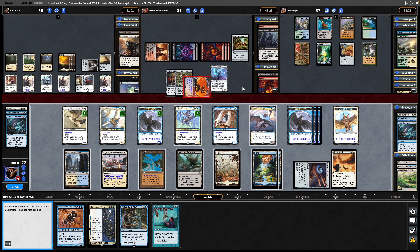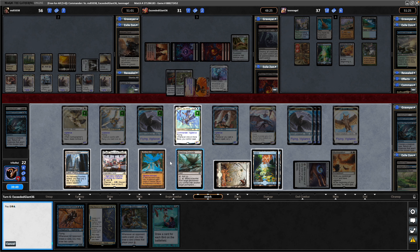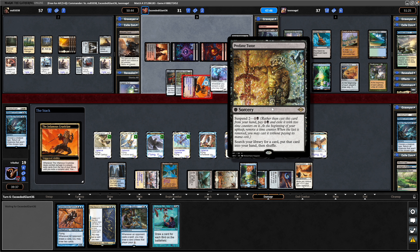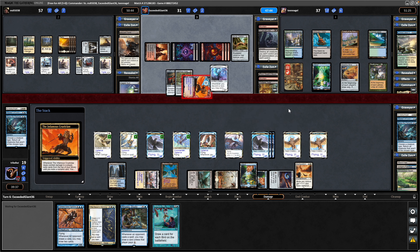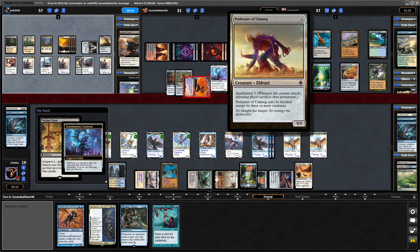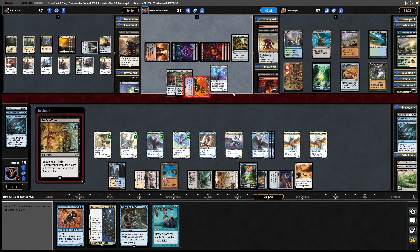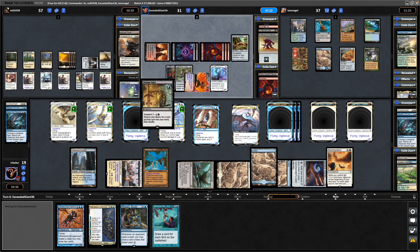No surprise — he comes in and hits us. Make a token in response, not that we can block with it. Gets a Profane Tutor off the top, so just tutors something into his hand — could be far worse. Discards the Pathraiser Ulamog put back into his hand by our Bounce Wrath that we played previously. Decides not to exile it to the Containment Construct because obviously it would be stuck in exile. So you may well see some targeted reanimation or mass reanimation at some point.